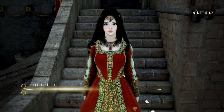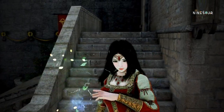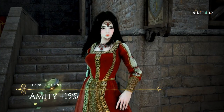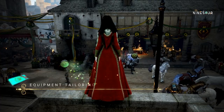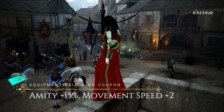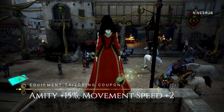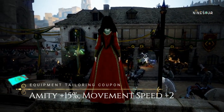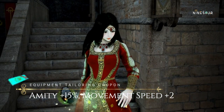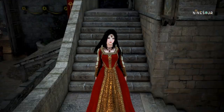This is the final product. As you can see, it is an armor and not in a costume slot. It currently gives Amity Plus 15%. But if you use an equipment tailoring coupon, you will get the same item as a costume with an additional effect of Movement Speed Plus 2. This costume can then be equipped in the appearance slot. So there it is — our Calpheon Noble Dress.